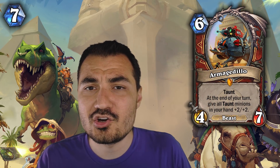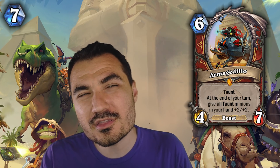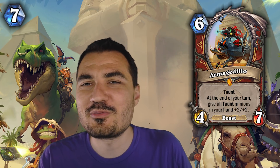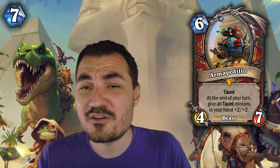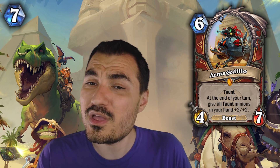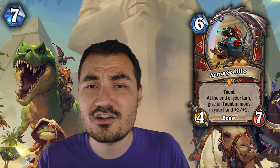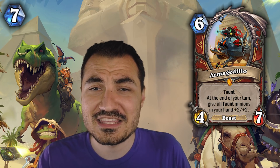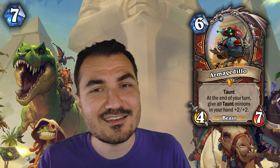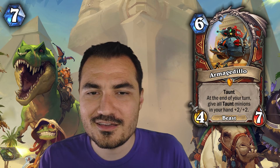Next up, Armageddolo. This guy is pretty good, as it turns out, but he's tied into Control Warrior — though maybe not entirely. It's possible that Taunt Warrior without the whole mech package and Dr. Boom stuff is still going to be a very competitive tier 2 deck if they end up nerfing the Dr. Boom Hero card, which my guess is that they will. But right now he's absolutely insane — one of the best cards in the best deck in the game, Control Warrior. I think even through some nerfs that deck is not quite going away. So if you like Taunts and you like Control Warrior, Armageddolo is your guy.